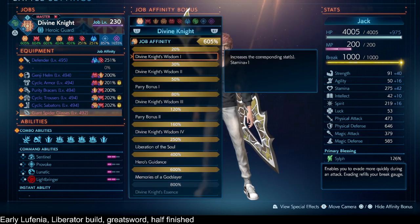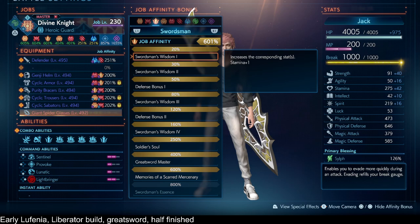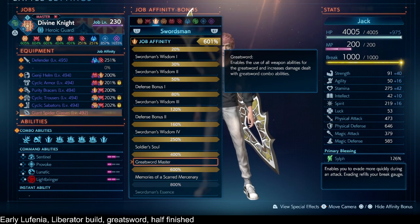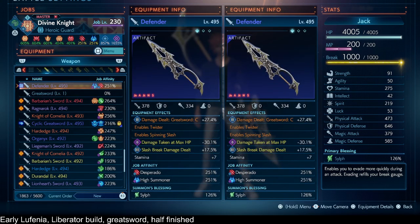That'll make the entire spin critical hit. To actually get the spin we have Swordsman 400%, which enables those weapon abilities. After floor 16 onward you should have a chance to find Spinning Slash on your weapons — such as my weapon here.